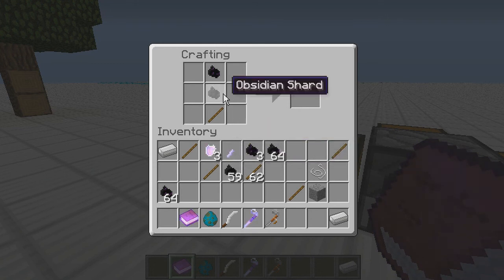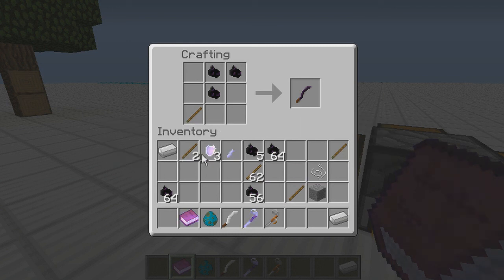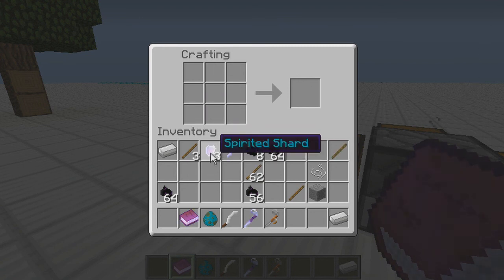With obsidian shards you can't actually create a sword, but you can make a Koshpash instead. You can also create a shovel with them. That's all for the obsidian shards.